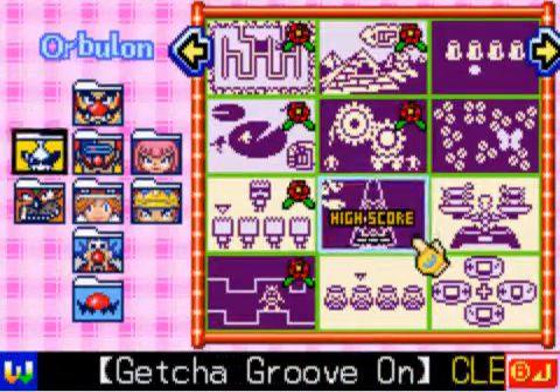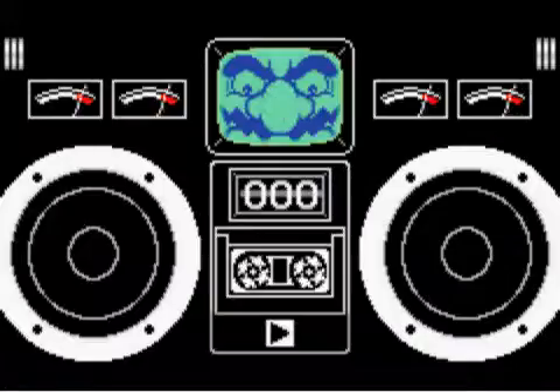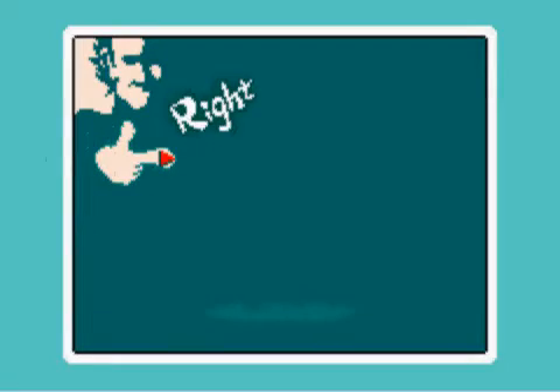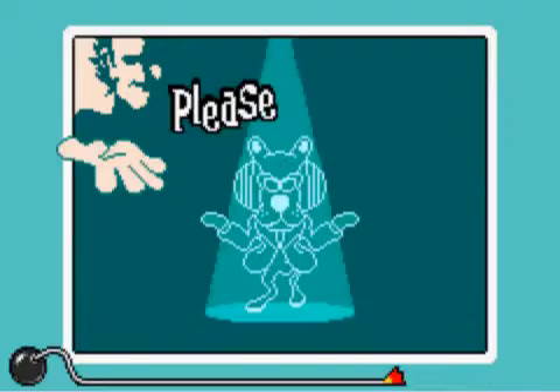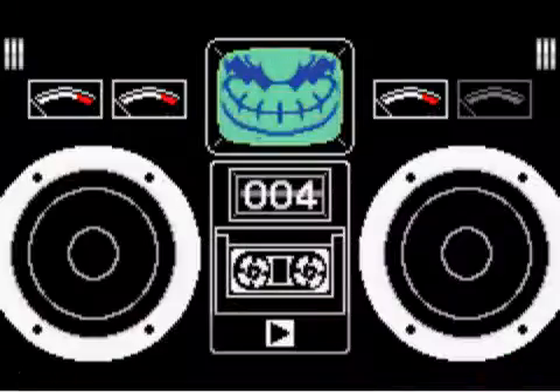We have Get Your Groove On. We gotta clear 20. Press the directions in the correct pattern. Down, up. Down, right, down. Down, right, down, right. Hope my directional pad doesn't mess up on me. Oops — I thought it was down, right, left, right. I guess I had it wrong. Down. Down, left, down, right. Right, up, down, left.